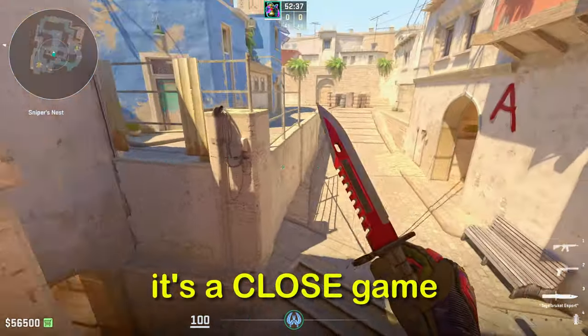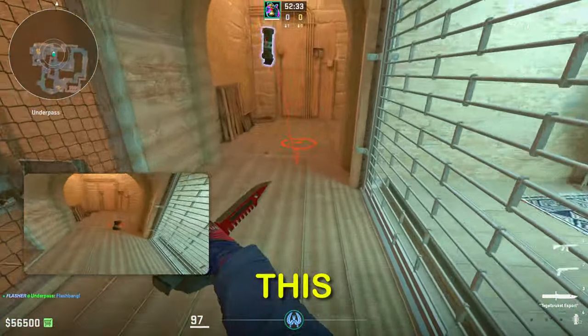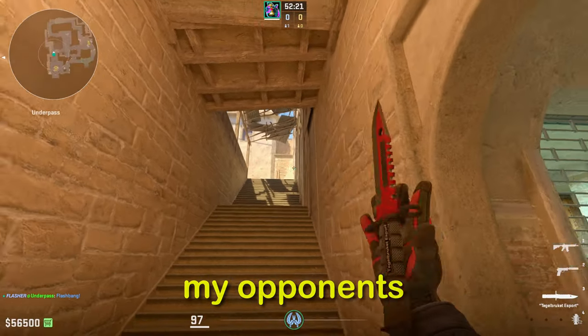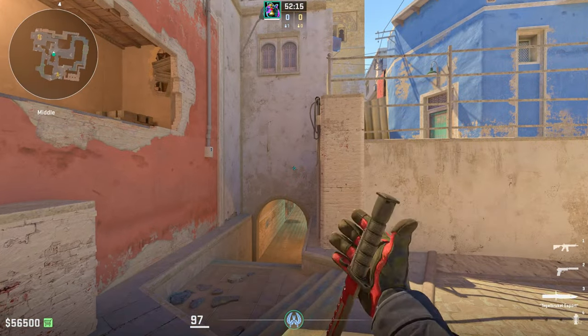Imagine this scenario: it's a close game and you want to pull out something to surprise the enemy T's. That's when you should pull out this flash. Hey everyone, it's Flasher, and today I'm going to show you two pop flashes that I love to use on Mirage to surprise my opponents, get a free kill, and turn the round into an instant 4 on 5. So let's get right into it.